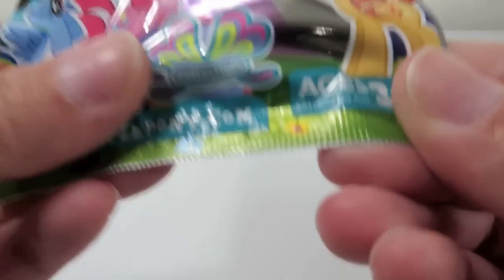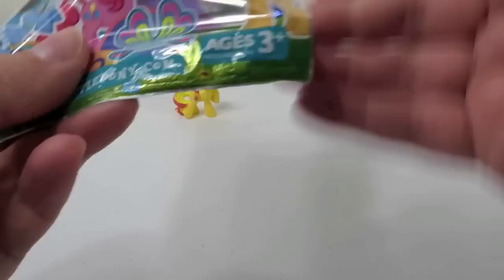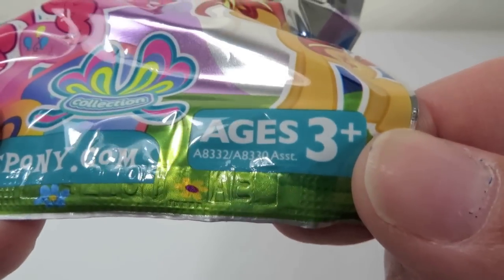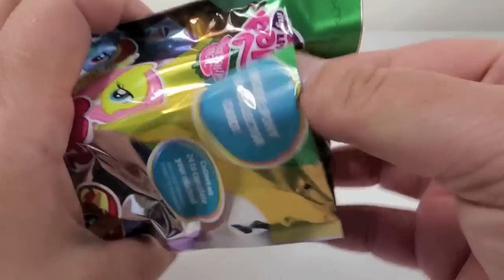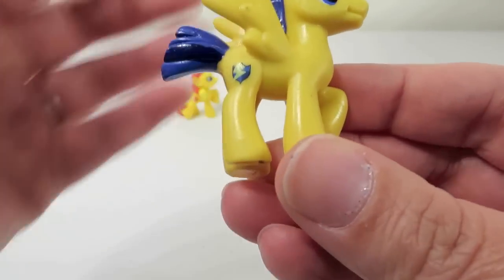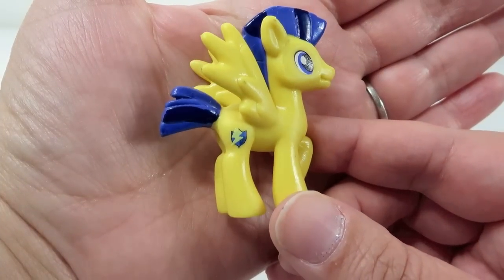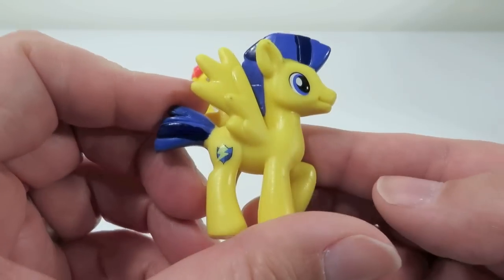I can't see the code on this one — I'm going to have Paul look at that one. It's AE. AE is Flash Sentry. Helps his friends whenever they need him. That looks like a boy pony. He's got a mohawk — a little pony mohawk — and his tail is spiky. He's a pegasus. I like his cutie mark, it's like a little lightning bolt. He's a nice one, really different.